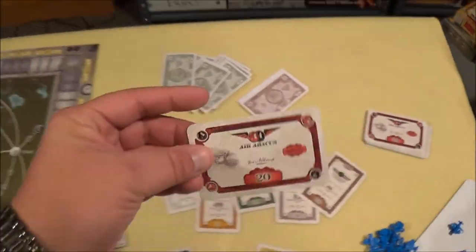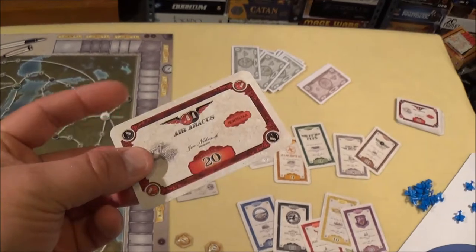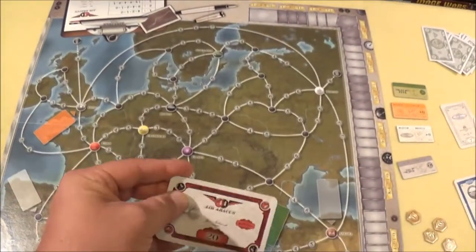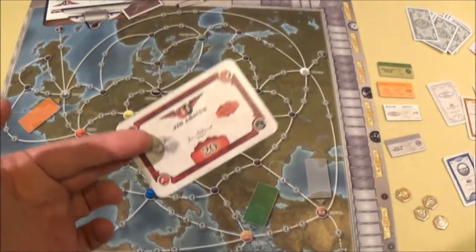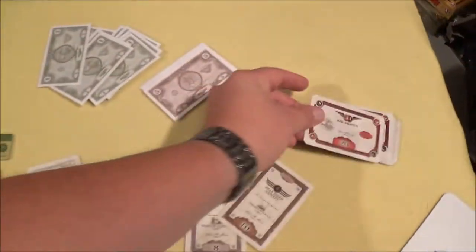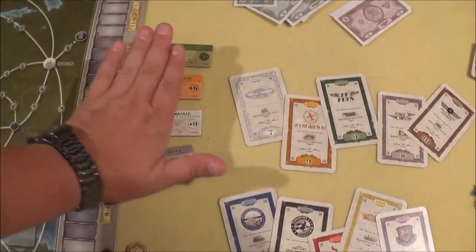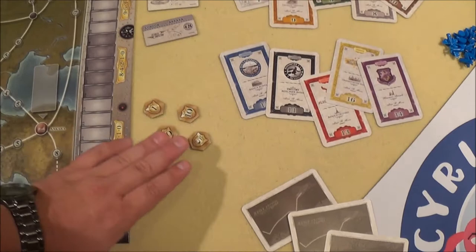There's one additional, an 11th company: Air Abacus. Air Abacus doesn't have any airlines on the board or routes — they are just shares, and there are 20 of them in the game. There are also four special routes for four tiny companies, which I won't explain in depth here, and victory point tokens.